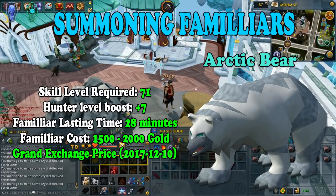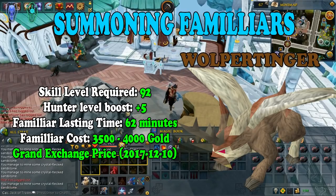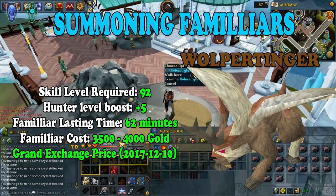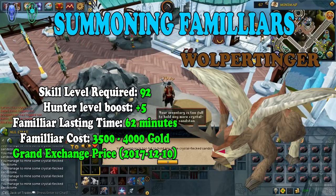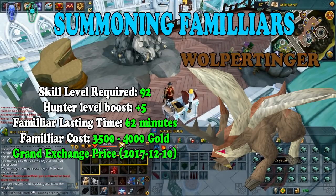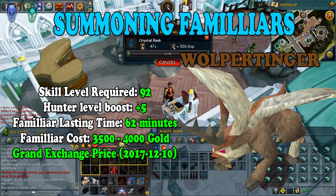The best familiar you can summon for hunter is the Volpentinger. It requires 92 hunter level and boosts your hunter by 5. The familiar lasts for 62 minutes and costs around 3.5k to 4k gold. This is the best choice because it has a full hour of lasting time. The difference between a hunter boost of 7 versus 5 isn't significant, but you'd be spending way more money on familiars. So if you reach 92 hunter, stick with the Volpentinger until you reach 99.